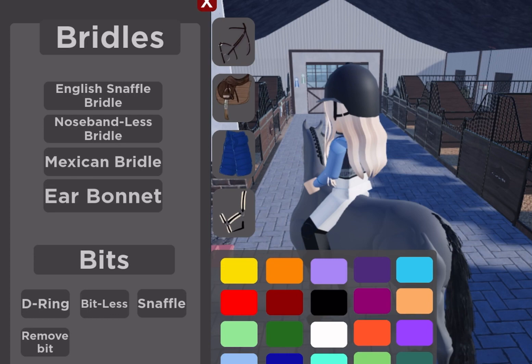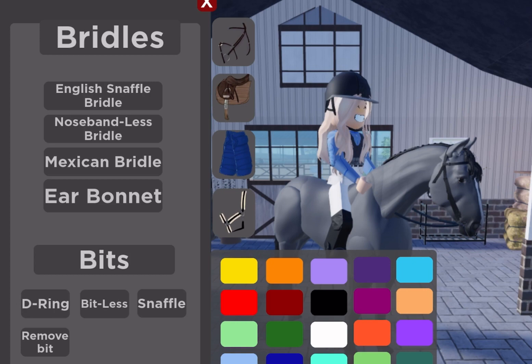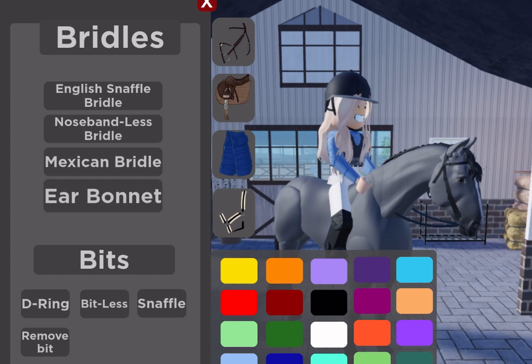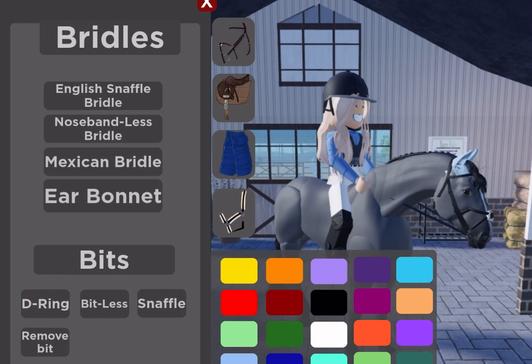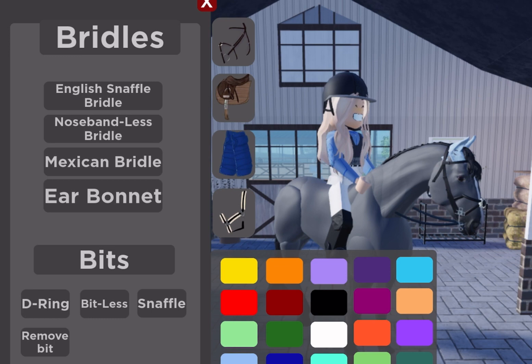I personally really like the English bridle or the Mexican bridle, but you can also go with a nose-bondless bridle. You can also choose an ear bonnet — ear bonnets are very cute. Down here you can change the color to whatever you want. You can also choose different types of bits — for example bitless, you can remove the bit, snaffle, or D-ring. I tend to go snaffle because it's one of the simple ones.